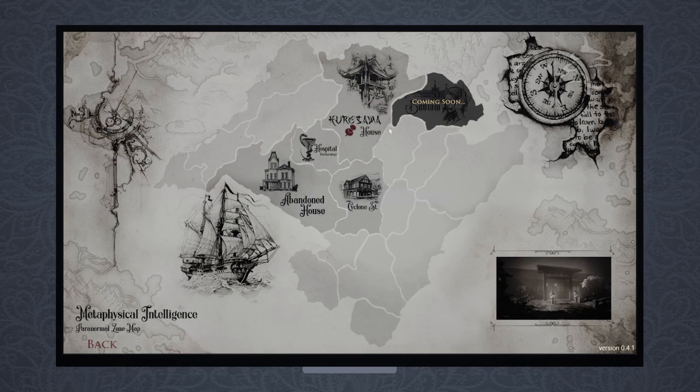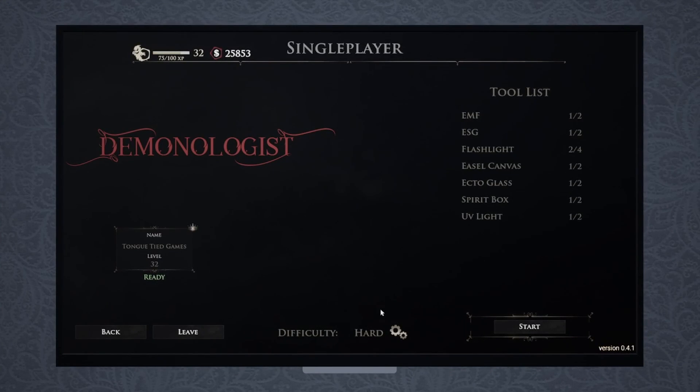I'm going to use the Kurosawa house as the example today. We're on hard mode and I'm going to start a timer from the second the game loads until we banish or complete the ritual and exorcise the ghost. The second you get into the game, check the ritual - you're going to have two of the same rituals: identify the paintings and grab the katanas. Those are always going to be the same. There's a third ritual that changes - it could be collecting ghost orbs, collecting dead rats, or a number of other things.